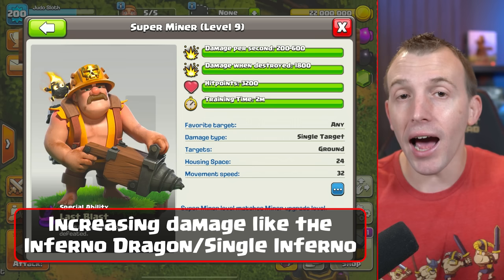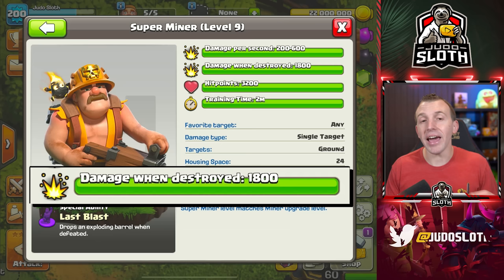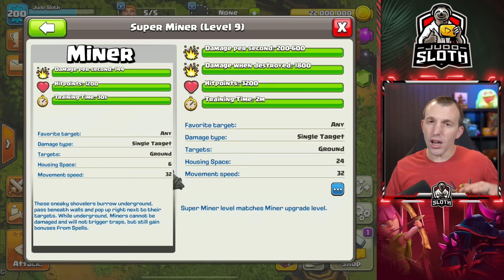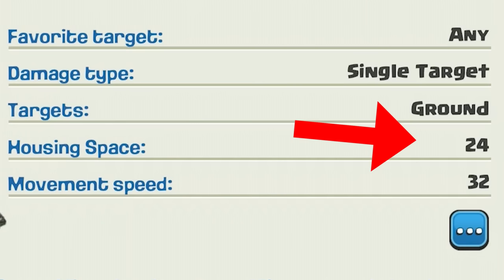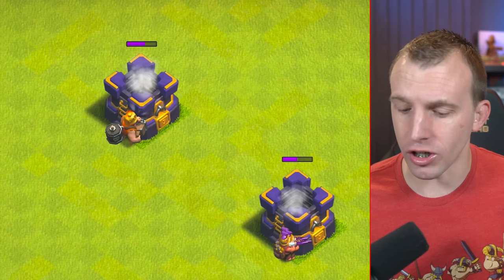Notice the damage per second: 200 to 600. It ramps up in damage, much like the Inferno Dragon. The damage when destroyed, which is the Last Blast special ability, is 1,800. To put this into perspective, a maxed level P.E.K.K.A., whilst it deals more than this in one strike, only does 680 damage per second. Comparing to a regular miner, the main difference — typical with super troops — is 24 housing space, so 4 times that of a regular miner. If you multiply the stats of a max level miner by 4, you would not be far off 600 damage per second, which is the higher end of that ramping damage.